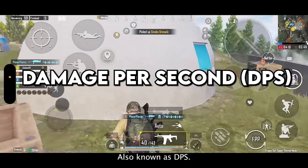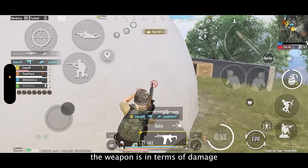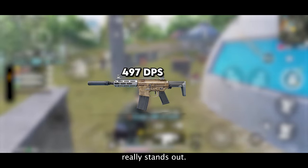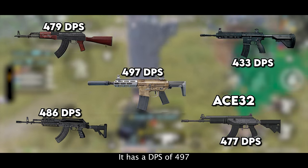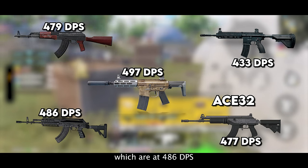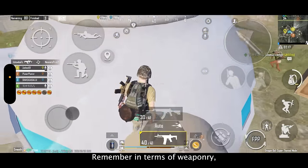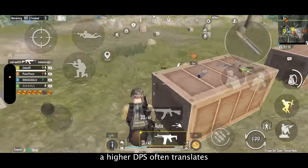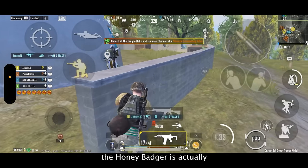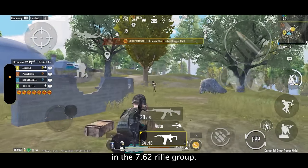Also known as DPS, this tells us exactly how powerful the weapon is in terms of damage it can do within a second. Here's where the Honey Badger really stands out — it has a DPS of 497, surpassing both the Barrel and Ace-32 which are at 486 DPS, and the AKM at 480 DPS. A higher DPS often translates to a more dominant gun, so despite initial impressions the Honey Badger is actually a really strong weapon in the 7.62 rifle group.